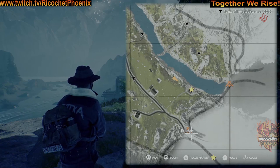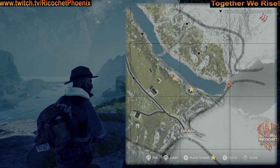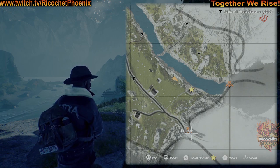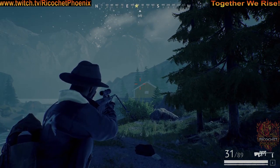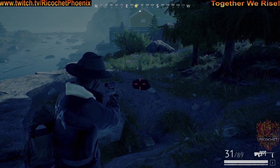Good luck out there. To find this stash, just act like you're going to the last building on the south end of the map, just off the river. Where my star is on the map is where the building is. You want to come just a little bit north of the building, and you'll find your stash located right there.